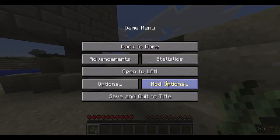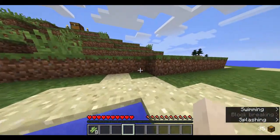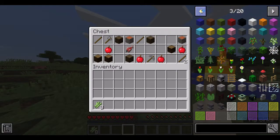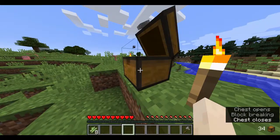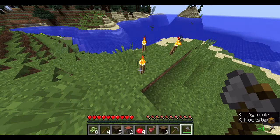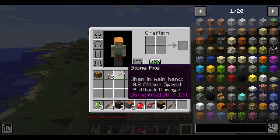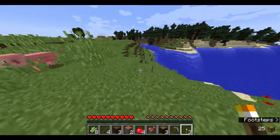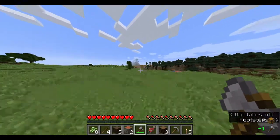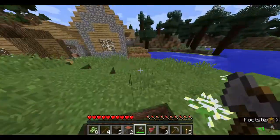I took a bonus chest just because that'll speed things up. I'll take the axe and grab the entire chest. There are some torches as well — durability 131. There's a village over here — I randomly found this seed. And there's a cave, pretty nice.